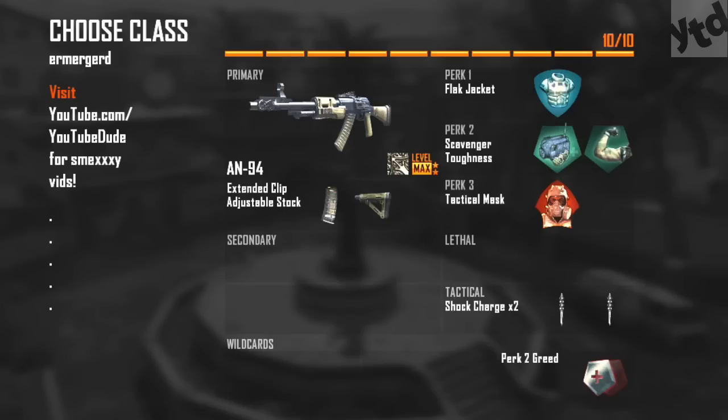Next up is perks. You want to force the enemy to take you out with their weapon. Flak Jacket and Tactical Mask will cancel out random explosives, flashes, and stuns that are very common in Call of Duty. Toughness is a must-have to win gunfights, and Scavenger replenishes our shock charges.